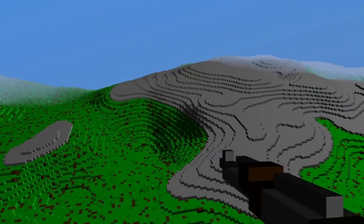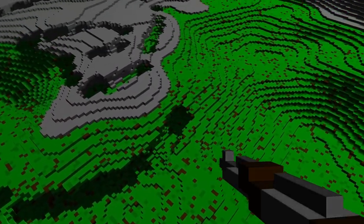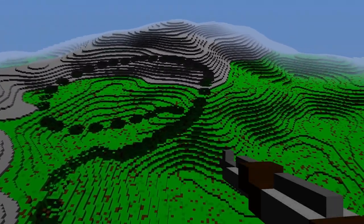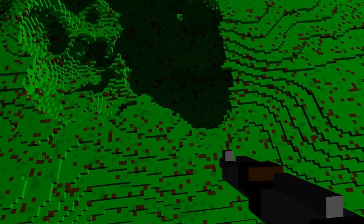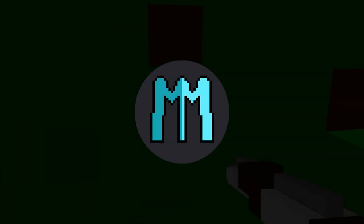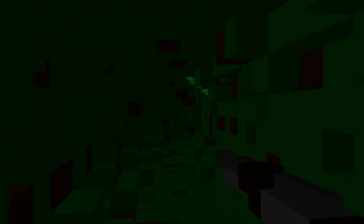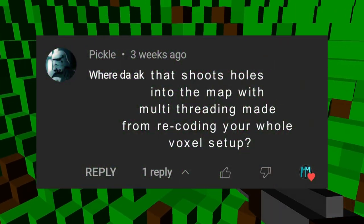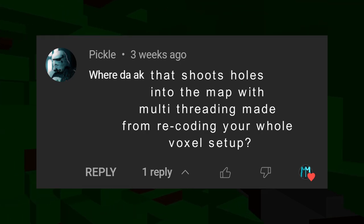So now I can destroy the whole world super fast with no lag spike. I even added a queue system so if you destroy faster than the game can make holes it will queue your next destroys and do them as soon as possible. This allows me to create huge holes really fast and even dig as I fly through the ground. What was the video about again? Oh yes, suggestions. So yes, as you suggested I added an AK that shoots holes into the map with multi-threading, and recoded my whole voxel setup.